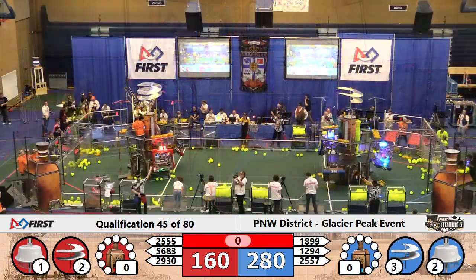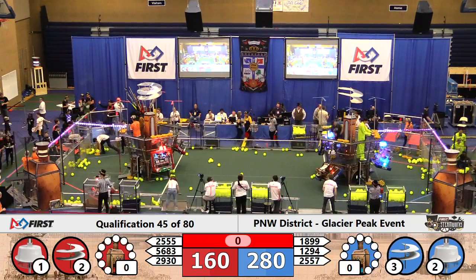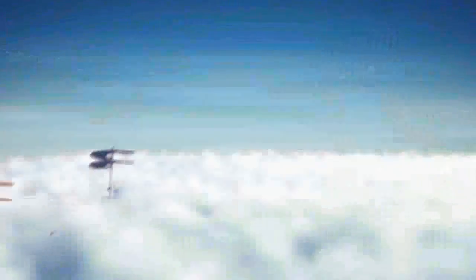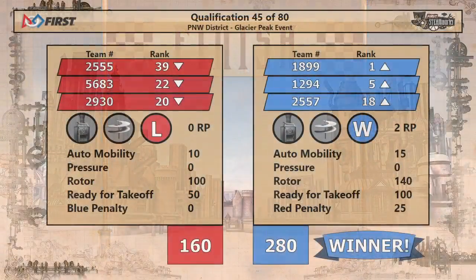A tough one here as the Red Alliance machine falls short, same as the Blue Alliance Saints. It's going to be a question of how this all shakes out. Blue Alliance crosses the finish line, takes the win with 280 points, thanks to the rotors and those extra two bots they got climbing on board at the very end. They also got a little bit of help from a red penalty, but it did not decide the score here in match 45.